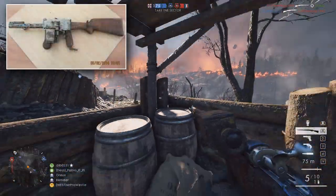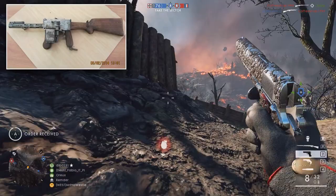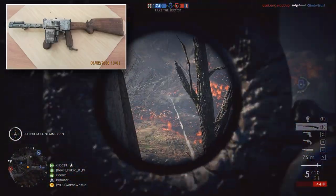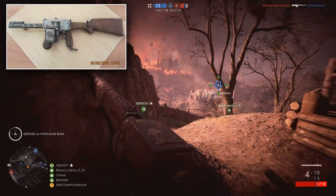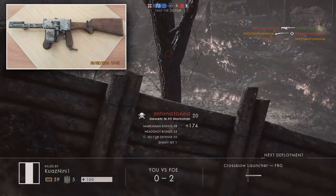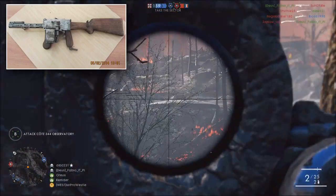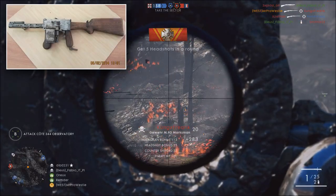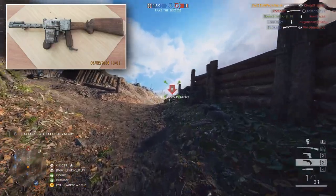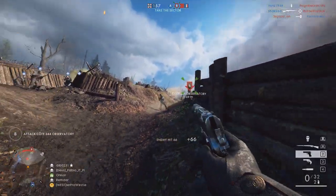As it uses the same ammunition as the MP18, we can assume it will follow a similar damage model, but it remains to be seen if DICE will break that mould. The SMGs in the game right now all have similar damage models, and it would be nice to see that changed up. Considering this is a squashed-down light machine gun, I imagine we'll see a slower rate of fire, which could open the door to changing up the damage a little bit. It's awesome to see this weapon coming to Battlefield 1 after so many community members have been requesting it.